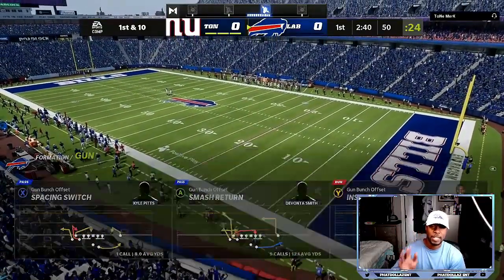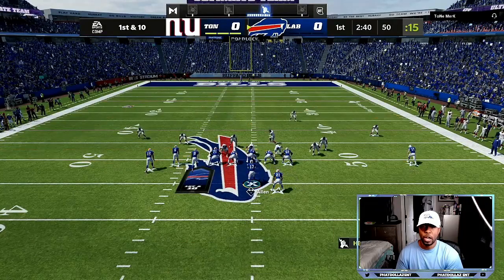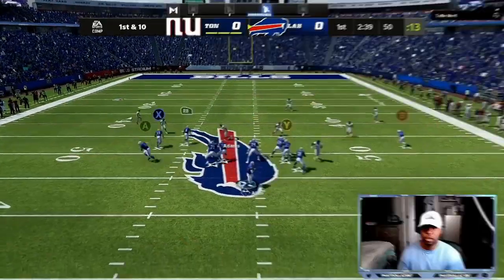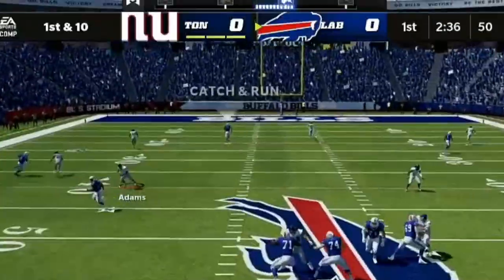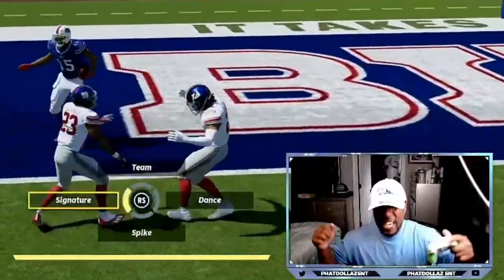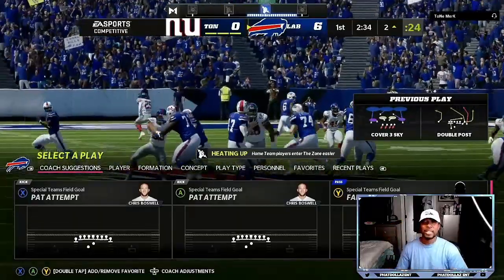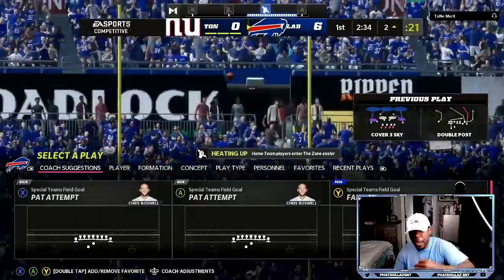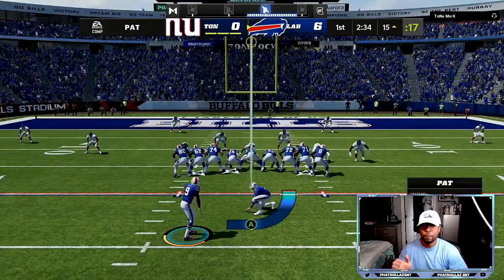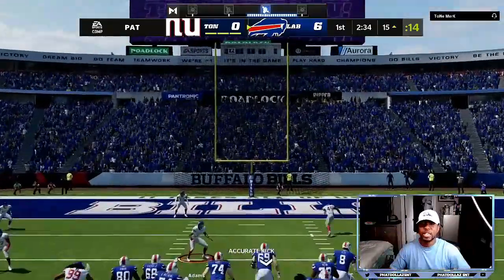We're mixing in the run with inside zone split. Right here we come out with a cover three bomb — we streak the X receiver, stay in the pocket, and as soon as he moves we got a one-play touchdown over the top. Come out in double post, and if your opponent is in cover three, strip that guy on the outside and it's a one-play touchdown.